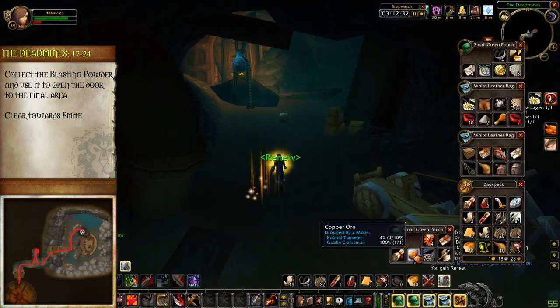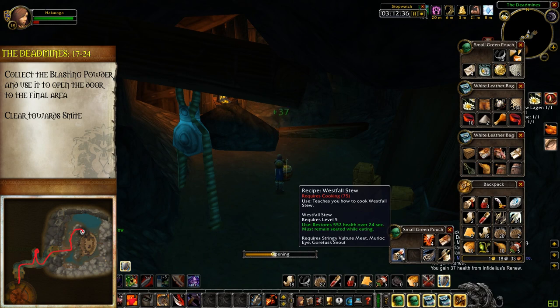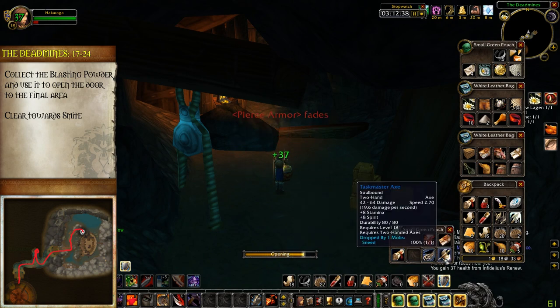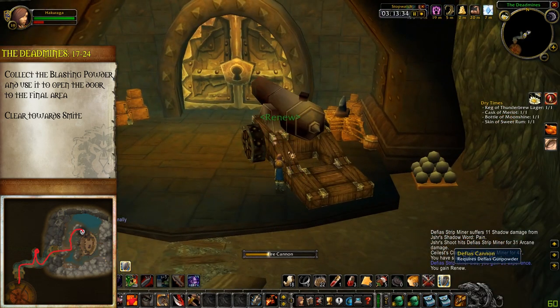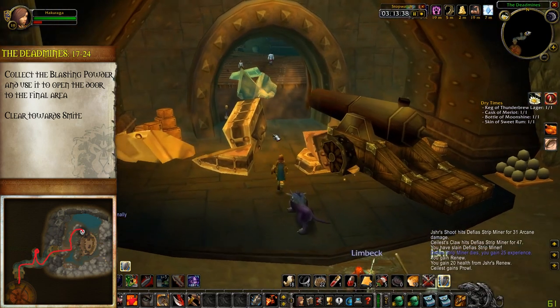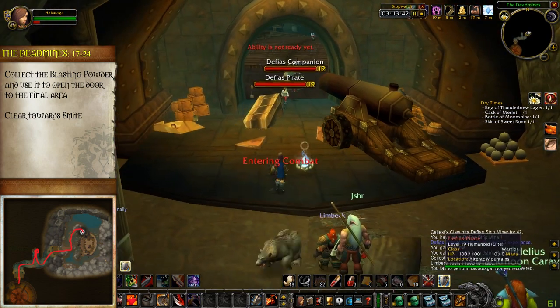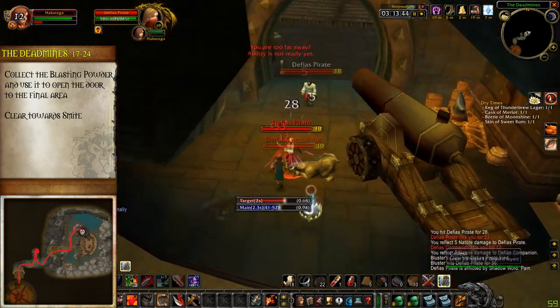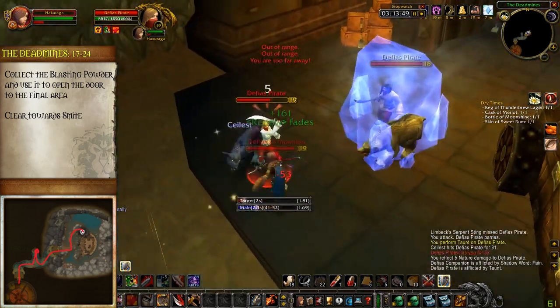In the northern nook of this tunnel you will find a barrel with blasting powder. Make sure somebody loots this and then uses it in the cannon at the end of the tunnel to blow open the door. Once you use the cannon, be ready for two Defias Pirates to charge the group with parrot pulls. The pirates don't really do anything special and the parrots are non-elite, but be wary of an elite patrol that will spawn at the back of this tunnel once the cannon is fired — quickly move into the cove ahead.